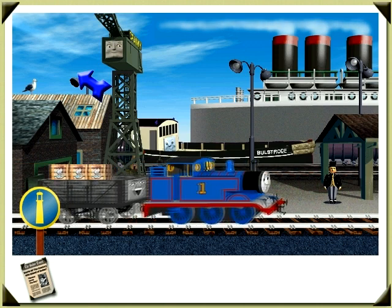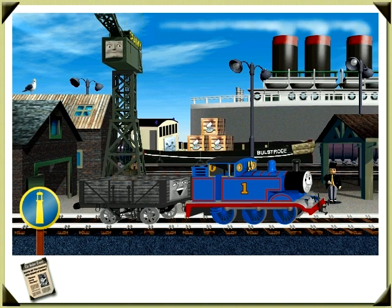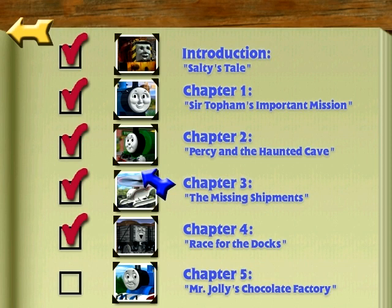Click Cranky to unload Thomas' freight! Let's lift the cargo off this time! There! Well done, Thomas! You delivered the shipment to the docks right on time! I'm very pleased! To continue the adventure, click on the next available chapter — the final chapter, which is Mr. Jolly's Chocolate Factory!